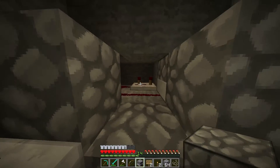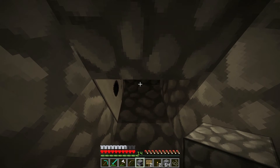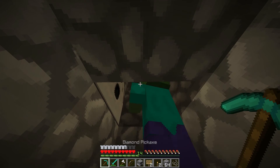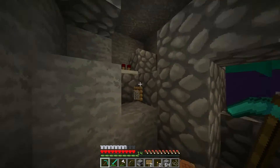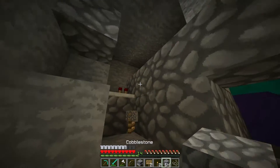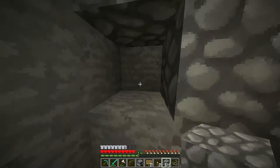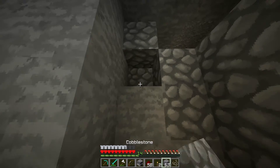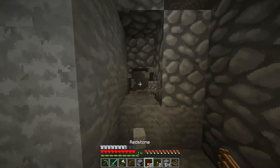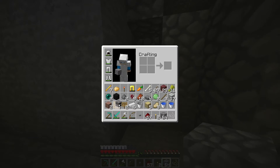There we go, and I believe that'll work. I can break that block now. Actually, I'm going to make this wall go along here, and the button can go right there. I believe that if I put that there and redstone there, I can put a button here and it should activate.